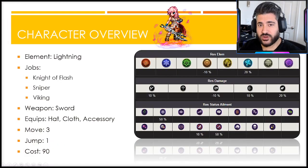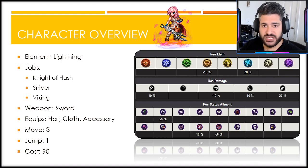Let's get into the character overview. Brand new Lightning unit - they gave her the Knight of Flash main job with the Sniper and Viking sub jobs. She equips swords, hats, clothes, and accessories with a move of three, jump of one, as a 90 cost unit. From the weapon type resistances she skews a little heavier on the magic resistance side: 20 to magic, 10 to both slash and missile. The only negative is minus 10 to strike, which isn't a deal breaker, with neutral damage to pierce.